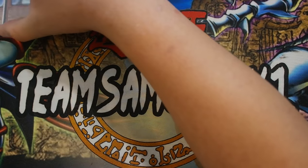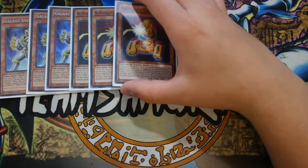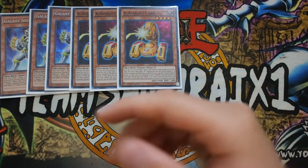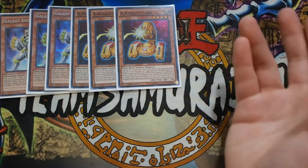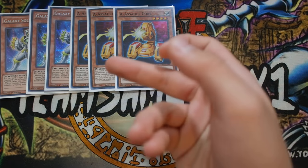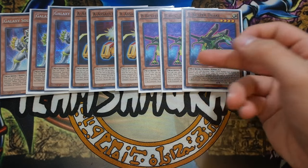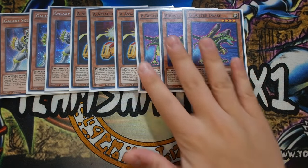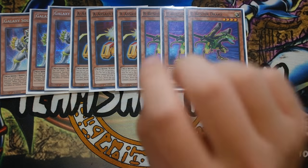Triple Galaxy Soldier is standard for this version. Next, you play triple A - Assault Core. When equipped to a machine monster, that monster is unaffected by monster effects, and if it would be destroyed by battle or card effect, you destroy the equipped card instead. If Assault Core is sent from the field to the graveyard, you add another union monster from your graveyard to your hand - it's the Warrior Returning Alive of the deck. Triple Assault Core. Next, triple B - Buster Drake, which is the Reinforcement of the Army of the deck. When sent from the field to the graveyard it searches a union monster from your deck, and while equipped it makes the monster unaffected by spell effects.